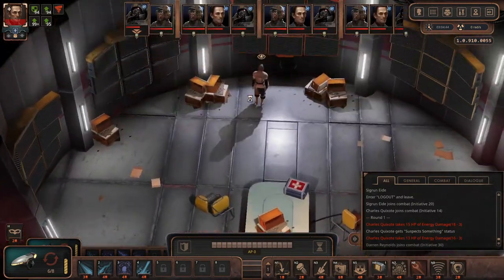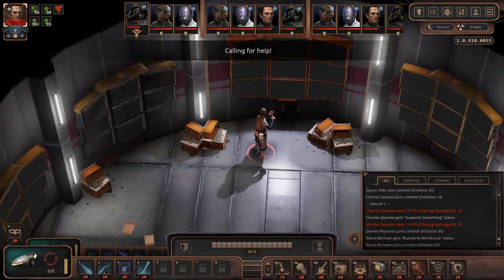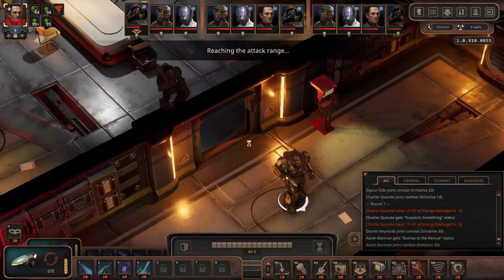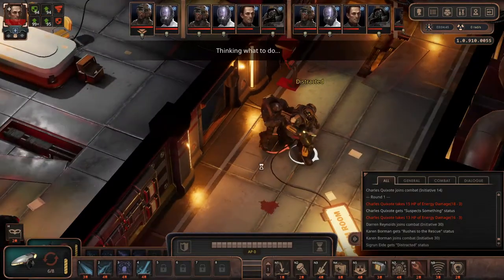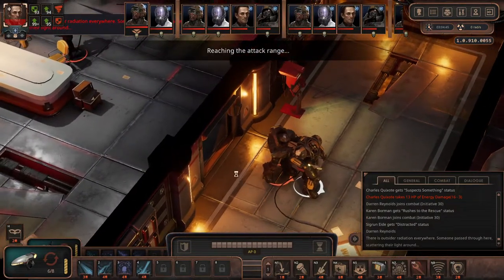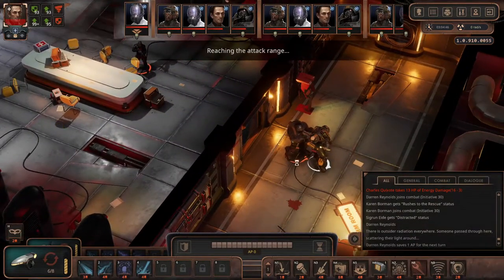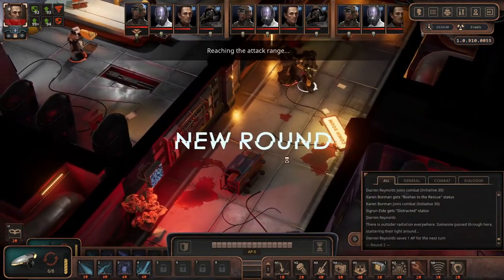Control room. And that's kind of it — I don't remember those guys in the conference, although we might have to fight. It looks like we do quite a bit of damage to the armors as well. I think that other guy might have a weapon, but it's not so strong. I think that there is outside of the radiation — someone passed through here scattering their light. I forgot about that person with the gun — now this is becoming more dangerous.